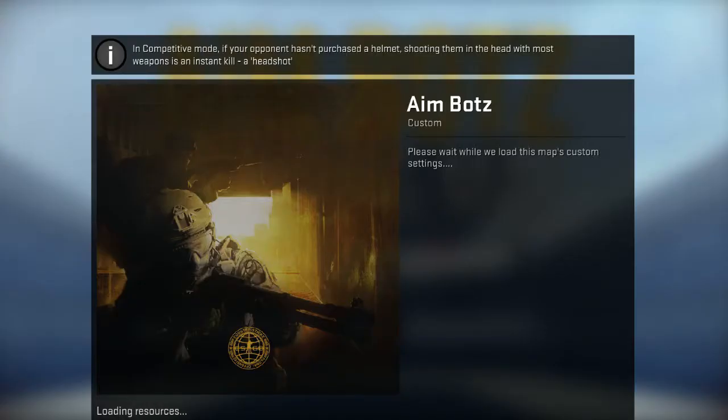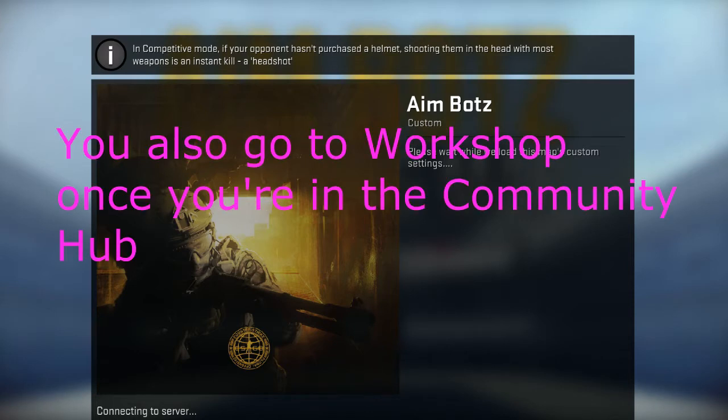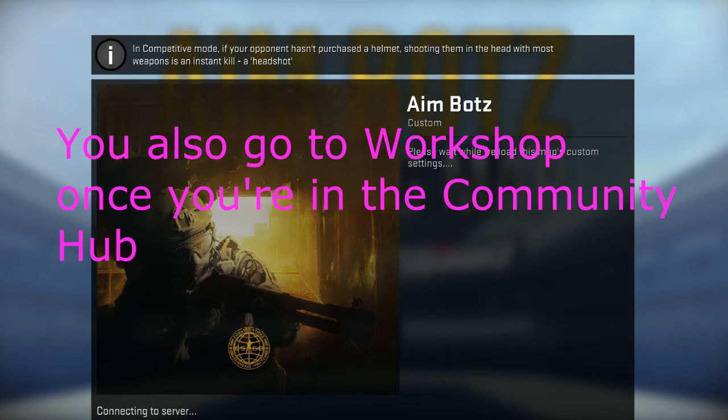Now while this loads, I'm going to tell you guys how to download it, or where you go and find it. I will put a link in the description to immediately go to the page where it's located. On Steam, you go to Counter-Strike the Community Hub, and on the Community Hub there's going to be a search bar somewhere around the top right. Type in AimBotz — with a Z instead of an S, as you can see on this loading screen.